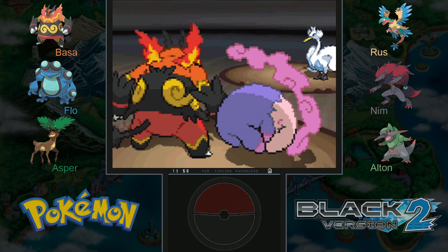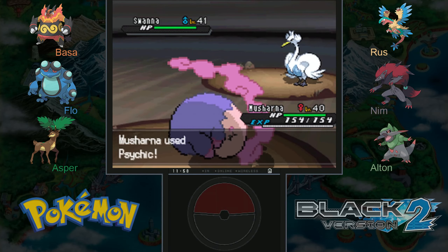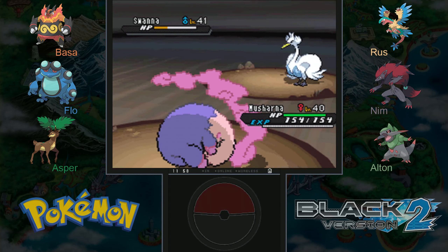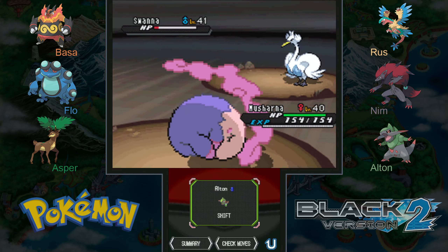Flying type, so rock slide it is. Oh that's not good — that'll be super effective and down goes Bosa. But once again luckily we get fully healed, and now Swan has to take a psychic attack — not quite a knockout but close. Let's bring in Alton to finish things off.